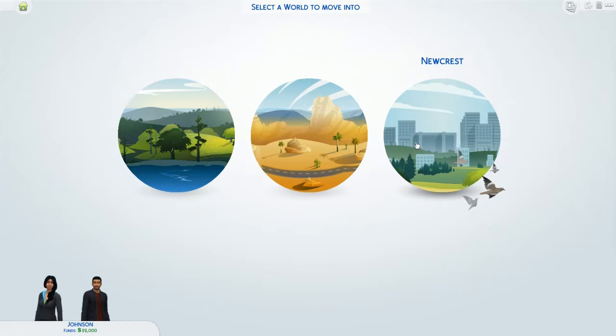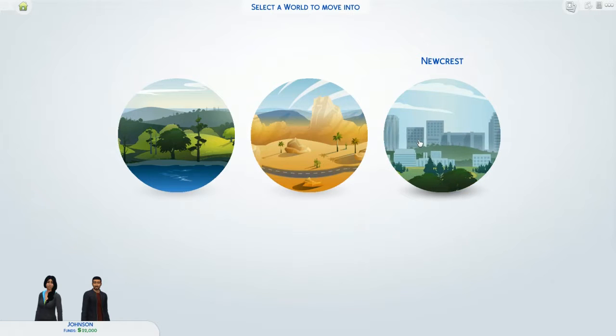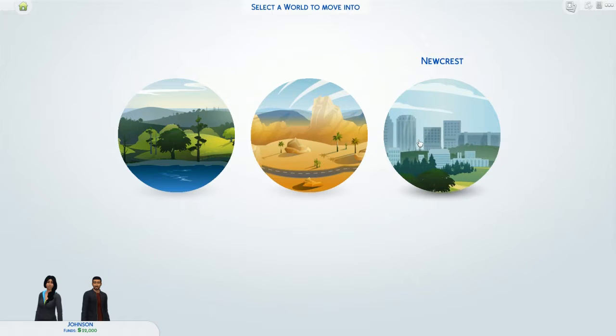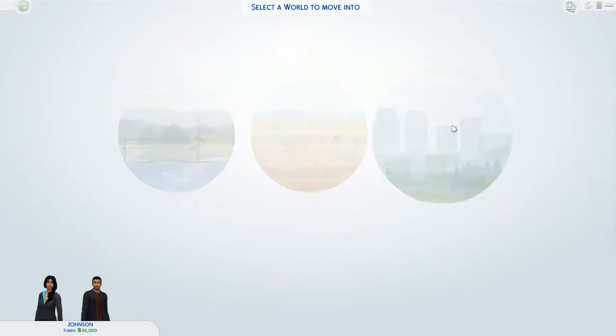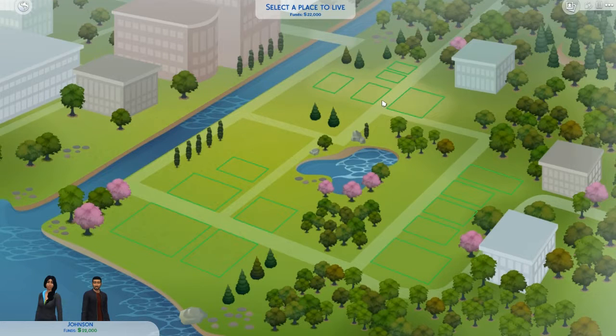Jasmine said we're not allowed to live in the countryside. I told her when I get tired of the internet and everything, I want to live on the countryside and live off the land — and she looked at me like I was going to be living there by myself. So we better move to New Crest. Okay, so we select a place to live.